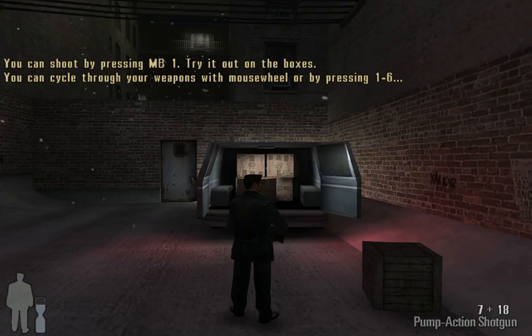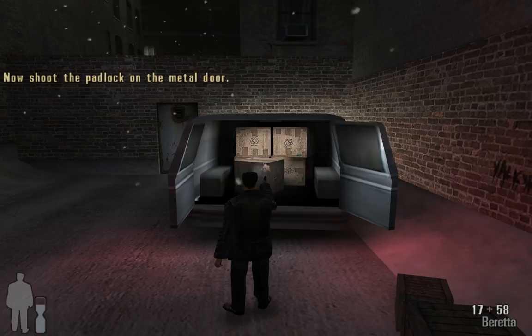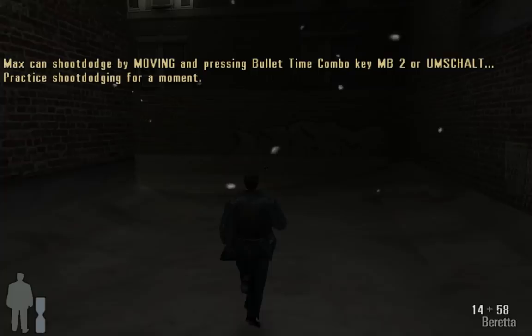We can go with the mouse wheel through the Waffen scrollen. And now we go first on the Kiste here. That's super. And now we're going to go through this thing to get to the Tür. And now we're going to do bullet time — we're going to practice that a bit.